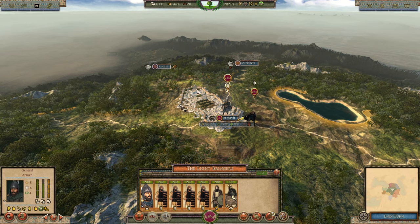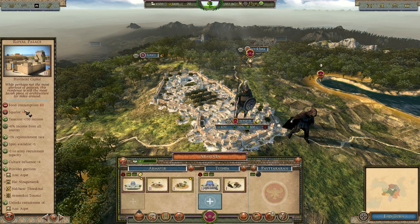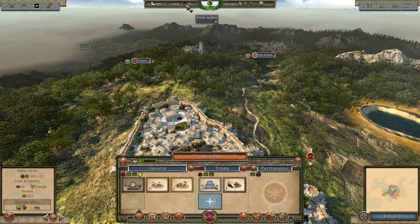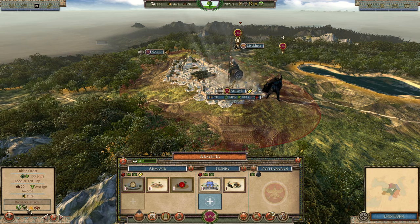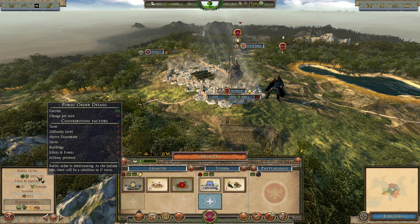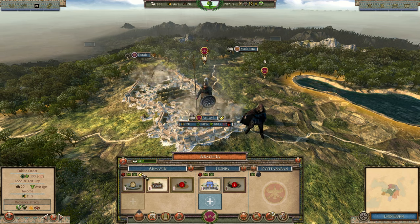Public order is minus 13, which is a problem. Looking at buildings: we have only 20 food and need upgrades. I'm going to destroy this workshop since it gives minus one public order, and public order is already a disaster - mostly due to taxes. I want to build farms to generate more food and gold buildings to make use of the gold resources.